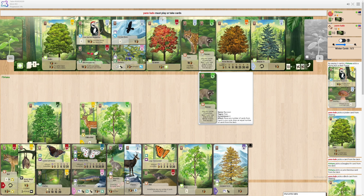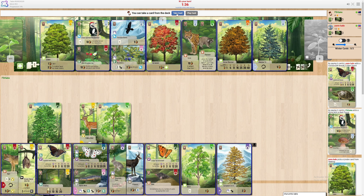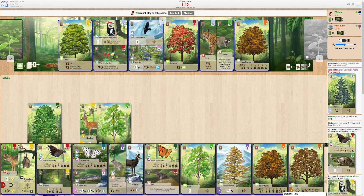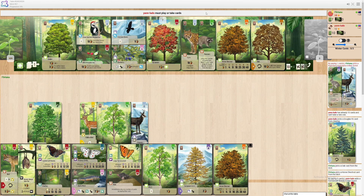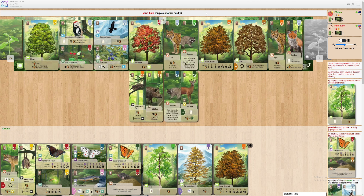Any birch trees I can get would be nice. So they're playing butterflies — one off the top, useless. Useless, useless horse chestnut — I'm just drawing trees, not what I want. I don't really have a play here. I guess I could play this little creature — I'm not exactly happy about that though. It's kind of annoying that they picked up both the butterfly and the birch tree. I think if I had gotten both of those I'd be sitting pretty.